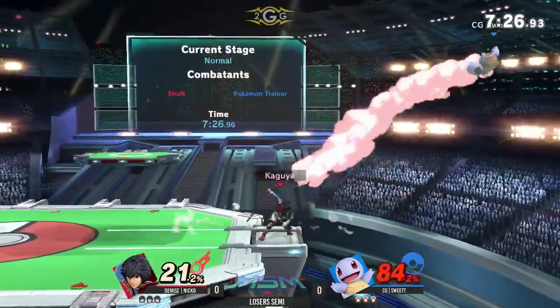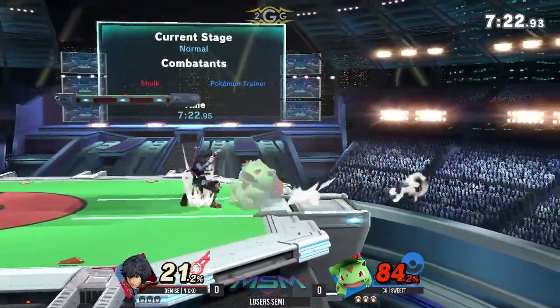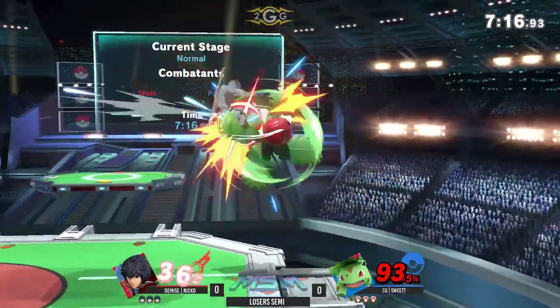Niko's not quite opting for it yet, but he hasn't really been put into a combo situation yet — he's just been walling him out really well. That's kind of a weakness in Squirtle too, because he just doesn't have that much range.